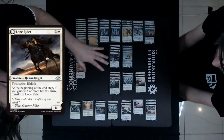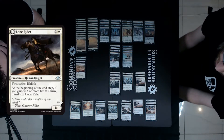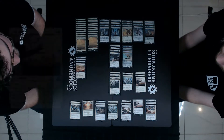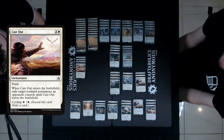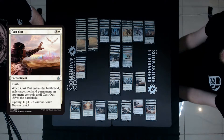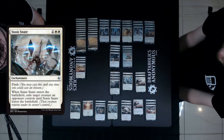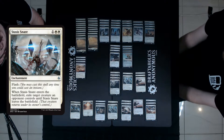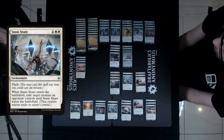You've also got some support cards and removal. White's best removal in this format is Cast Out and Stasis Snare for creatures. There's not much incidental enchantment removal around right now, so these stick as permanent removal spells. Always Watching lets you make your board big and close out creature matchups, since your creatures get vigilance and are bigger — no one's going to race you when you've got a lifelinking vigilant creature.